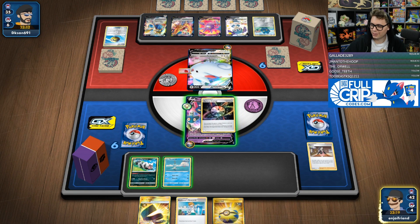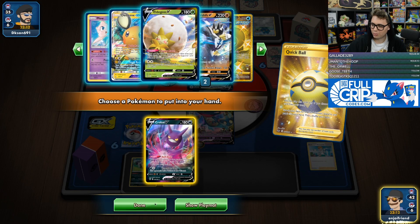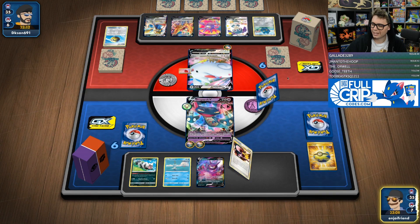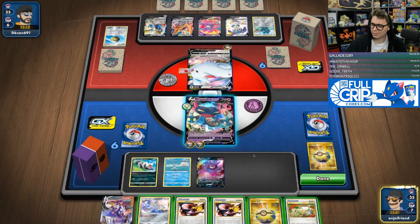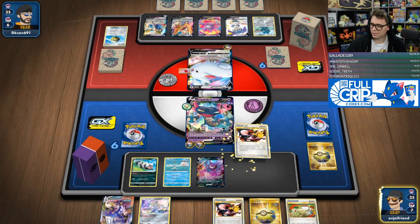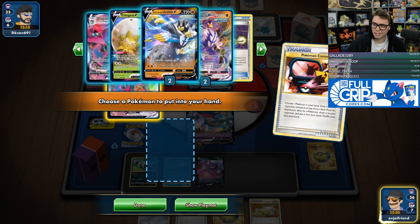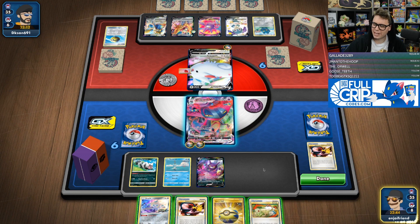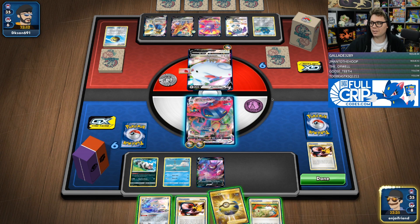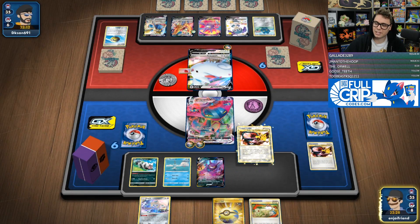We're going to sit that down, go here, get rid of that, then Quick Ball. Big Crobat for six, and we're looking for the VMAX. We do find the VMAX. Unfortunately no scoop-up net to ping the Bronzor, but the VMAX is still very good right here. We can go grab the Dragapult VMAX. I can also remove that energy with Giratina, which could be pretty decent — at least sets them back a turn. It keeps them from easily attacking with Zamazenta.